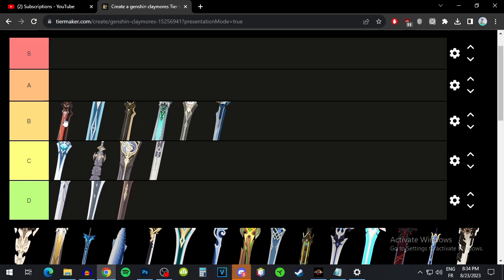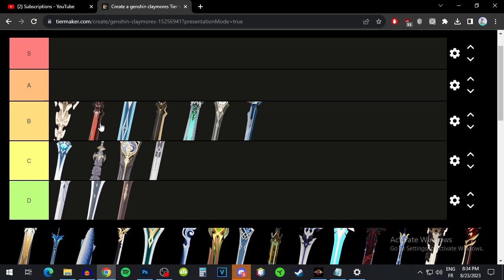Serpent Spine has crit rate as a substat and an average base attack. It increases your damage while on field, and Freminet is going to be on field, so that's pretty good. I'd put it at higher B tier — it's definitely better than Blackcliff but not quite A tier material.